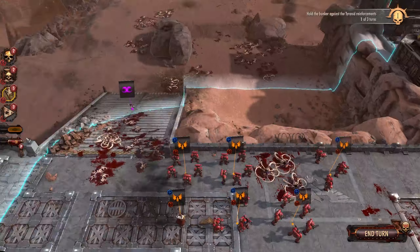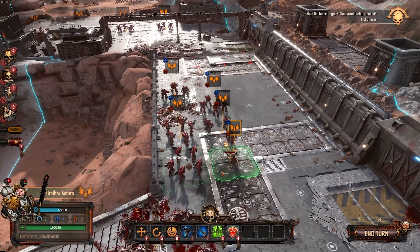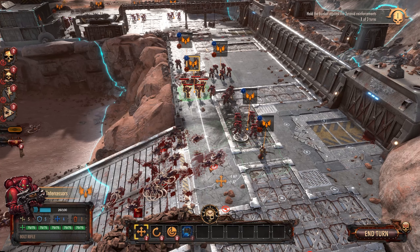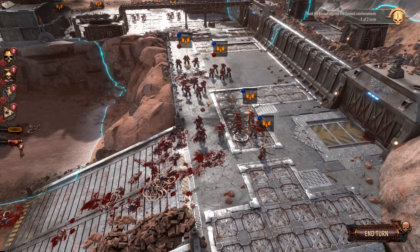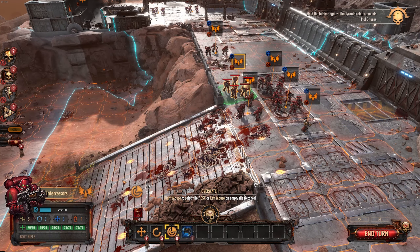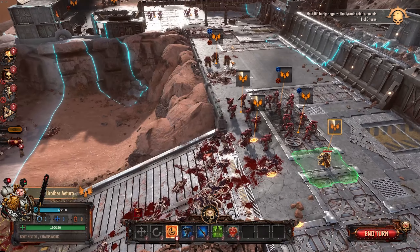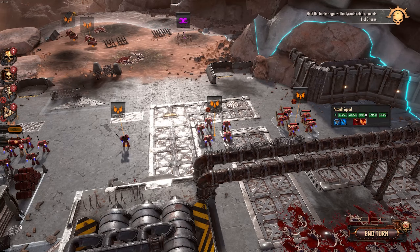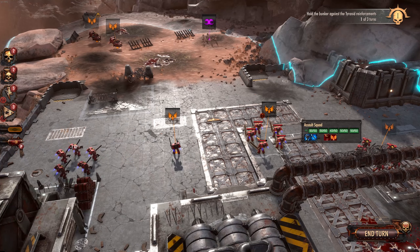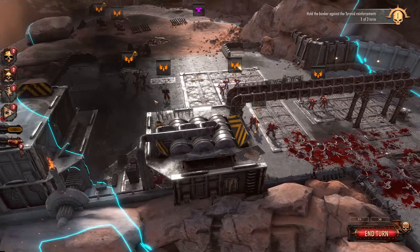We just need to hold the bunker from Tyranid Reinforcements — I can do that. We'll just hold here and bring back some men. We'll leave the Apothecary here and set up our defensive formation. I particularly don't want to give up my Overwatch. You guys hold there, you guys hold here. Bring these Intercessors over here, these warriors over there, and you guys can just hold this position. Assault Doctrine — so awesome. Overwatch the entrance — they will regret coming this close.